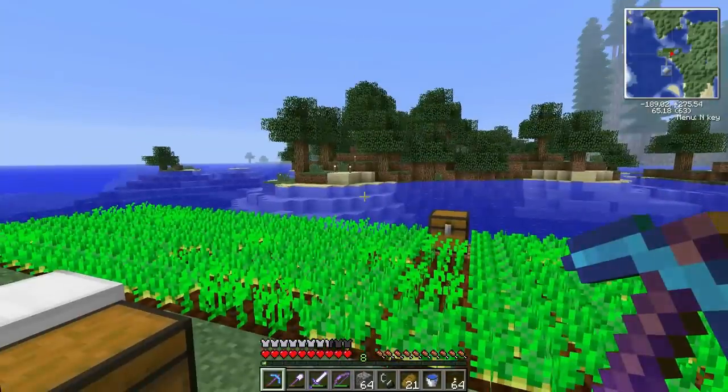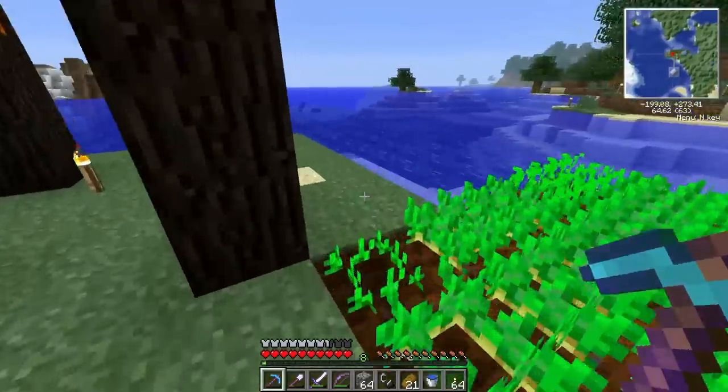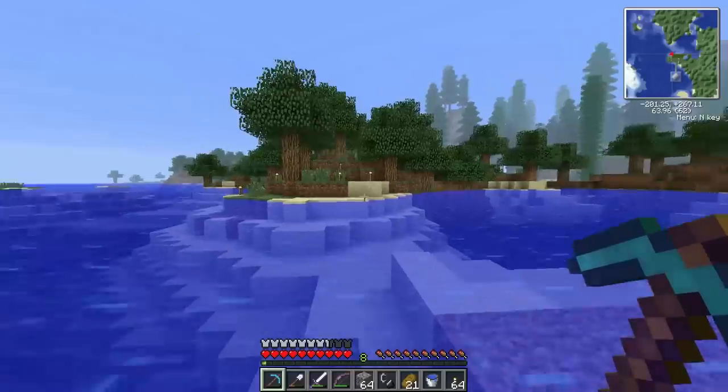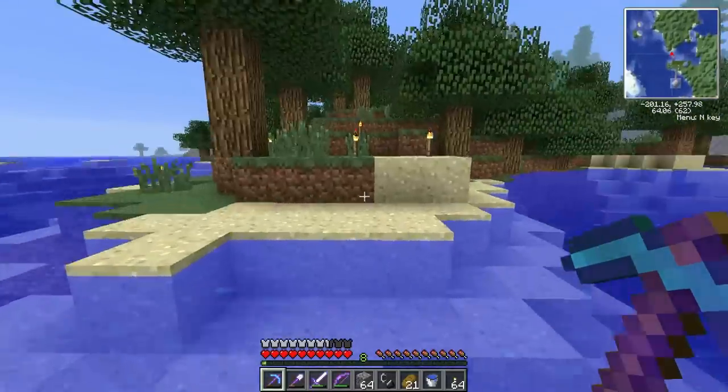I never can make the flint and steel the right way on the first try. Portal portal portal — I don't want it next to my base because it's annoying. I'll stick it over here near the mines where the turtle was digging last episode, far enough to be out of earshot so we're not hearing it make noise all the time.